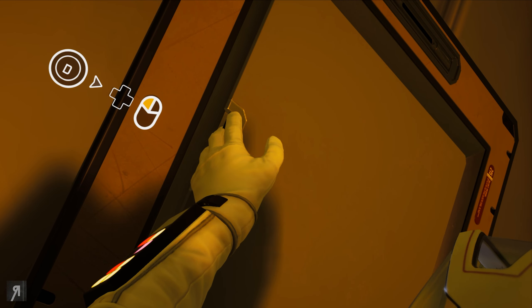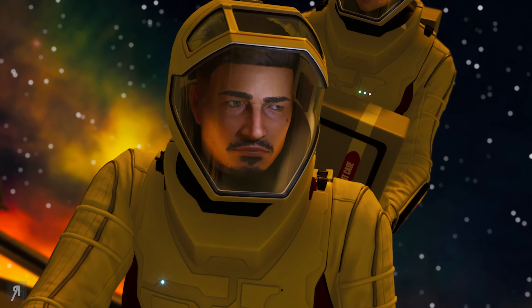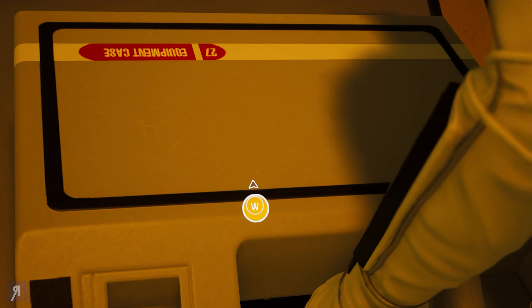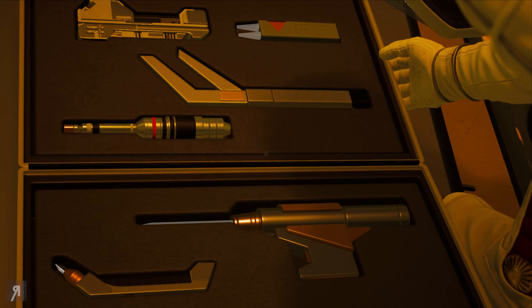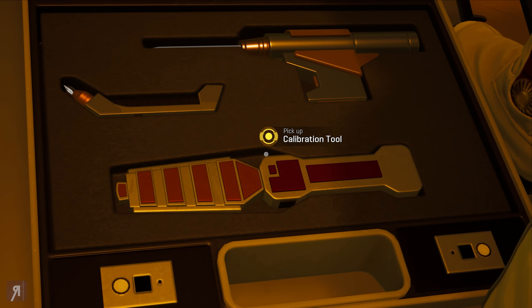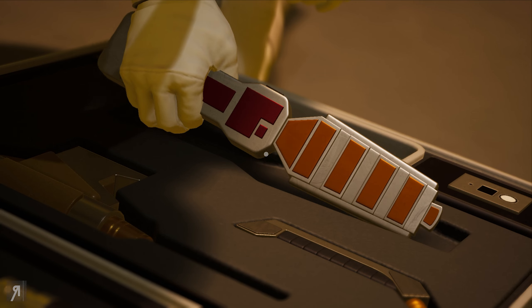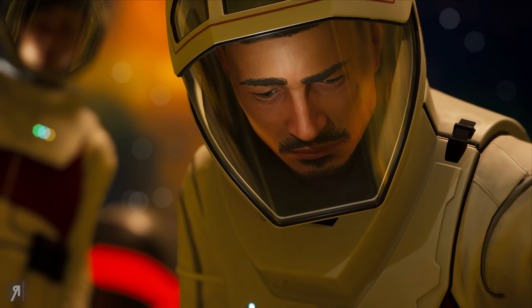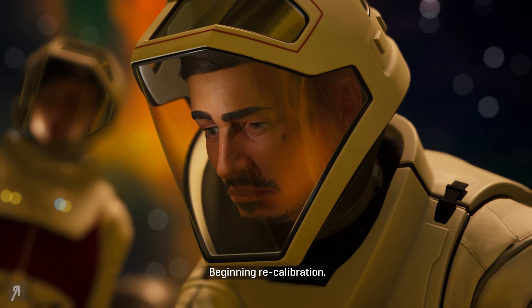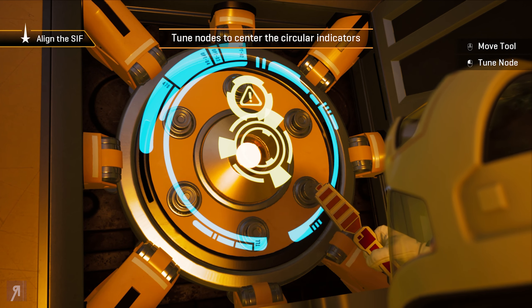Okay, now it's my turn — two things at once, very difficult for me and my brain. Let's open that up. What are we taking out? I need my — okay, I was thinking it was going to be some technologically advanced name, but no, it's just the calibration tool. Let's pick that up. Beginning recalibration. Now we have to align the SIF tune nodes to center the circular indicators.